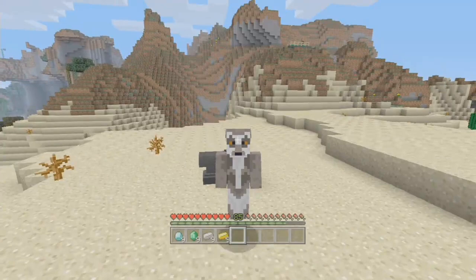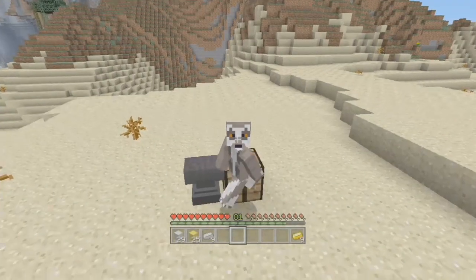Yeah guys, so that's it. That is the TU-43 glitch. I'm sure it will be fixed soon in the next title update. So I would take advantage of it in your survival worlds while you can. But that is it for this tutorial video. Please join me in the next video where I teach you how to do something else. But until then, I will see you guys all later. Bye!